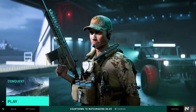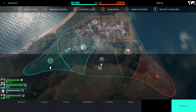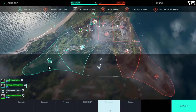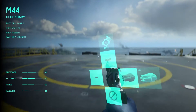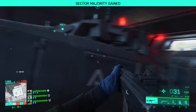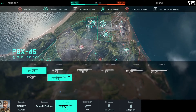Starting off with the beta, you can only play Conquest and only on one map. Every time I load into a game, the UI — which is already not very good — is bugged, and I can't change my operator or weapons or anything. And then when it actually works, it's not good. You can't put attachments on guns before deployment; you have to do it in-game, and then if you die and respawn, the attachments aren't on your guns. I've had my loadouts go back to the starting loadout when I go into new games.